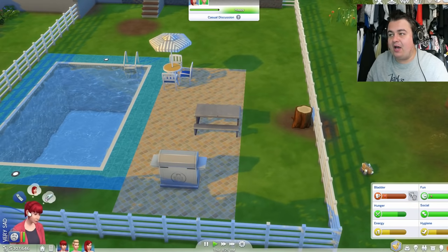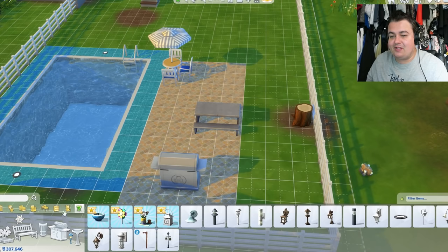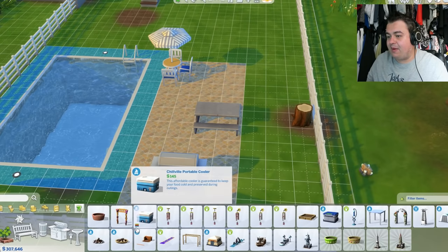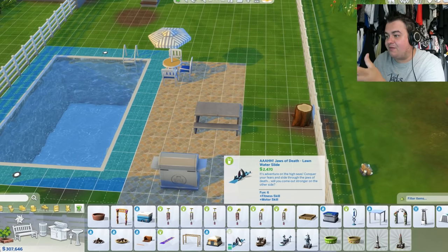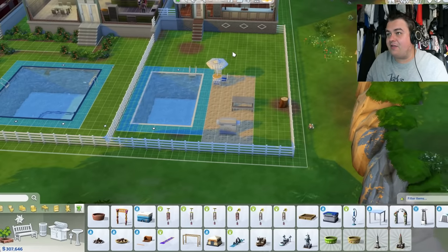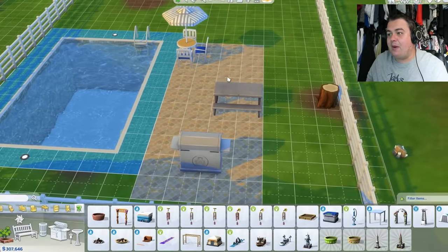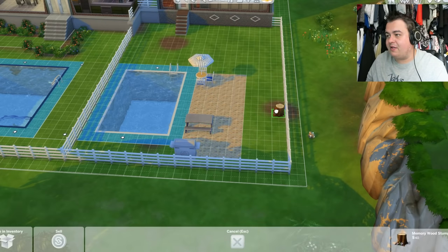I went ahead and purchased the new DLC — let's open up the build menu — which looks insanely fun. The backyard stuff, which basically features things like slip and slides, and look at this — the Jaws of Death lawn water slide. So we're going to have a big party in the back garden with all the new DLC. We're going to decorate their gardens, but the party is going to be in this garden as it's the biggest. We're going to have to move some stuff around so they can all enjoy the slip and slide stuff.